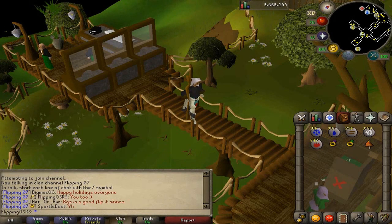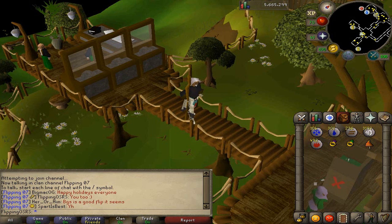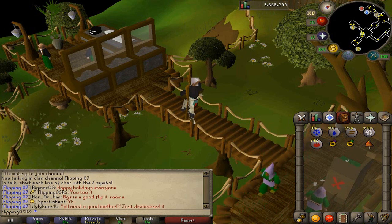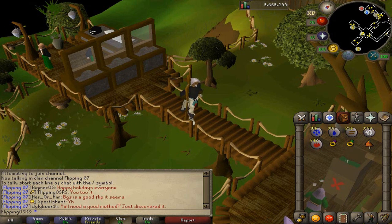Hello everybody and welcome to another money making guide. Today I'm going to be showing you how you can make about 900k to 1 million an hour just by doing the gnome restaurant minigame. It's a bit of a hidden method. People don't really play this minigame very much because it's a little bit complicated to begin with, but once you get this set up it's really easy to do — no risk involved and you can do it at a very low level.